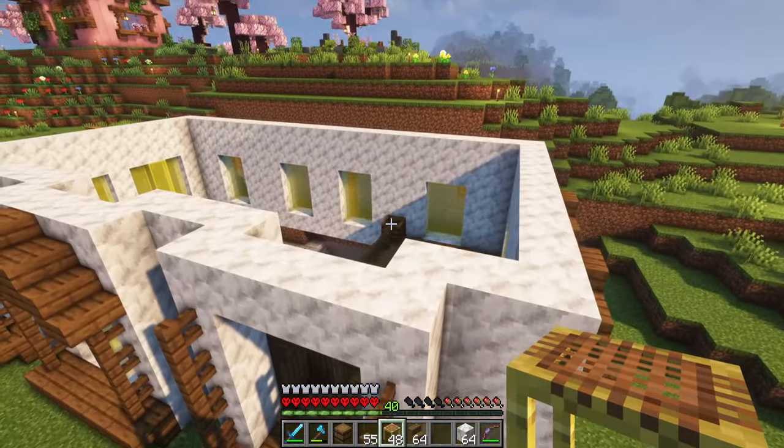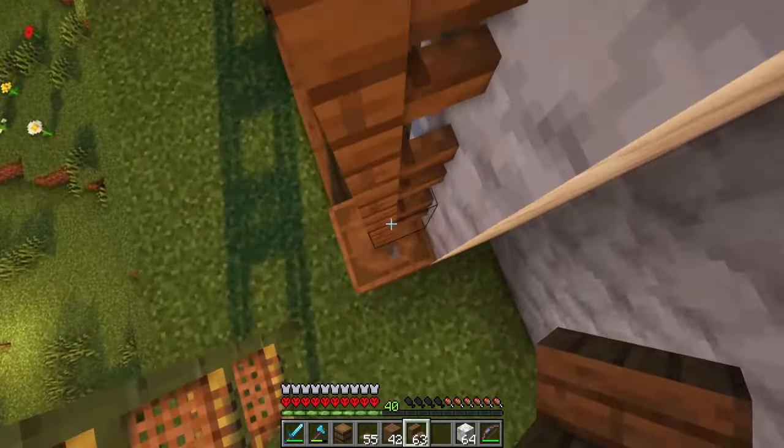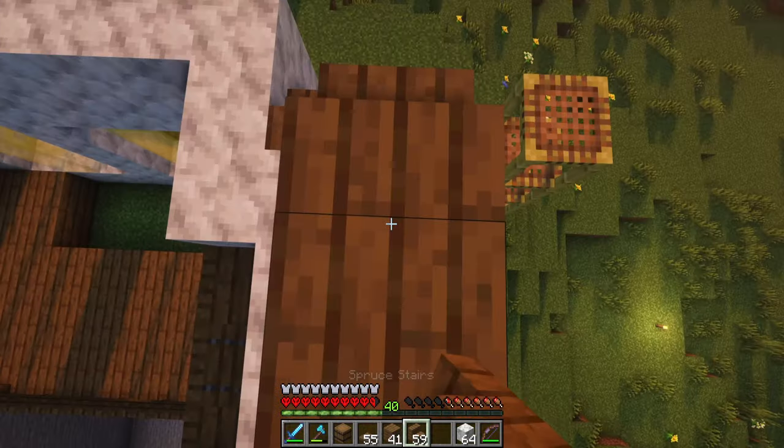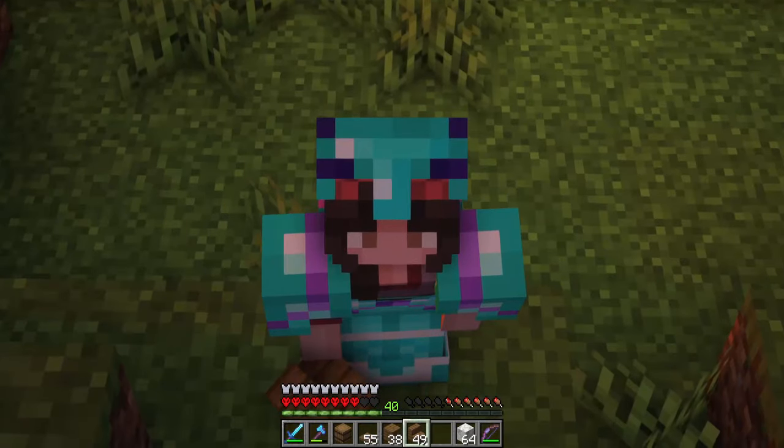This is still looking like a huge mess especially with this thing down here - ignore this ugly cliff. So why don't we go ahead and put a roof on this thing so we can actually see what this house is going to look like? Yay roof done - just kidding, that was just the small tiny part. Let's do the real roof.